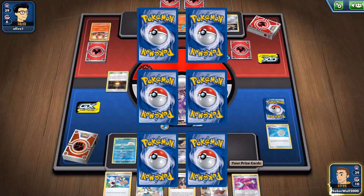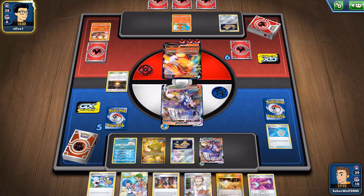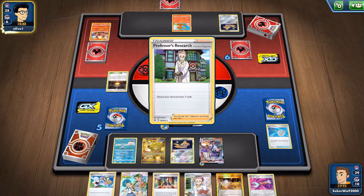Now I get the first KO with our Gale Thrust attack, and the first prize goes to me. These regular basic legendary Pokémon should be easy KOs when you can do 150. So now the Centiskorch VMAX is out — and with three energies, that guy is already dangerous.